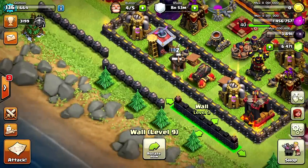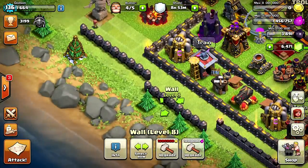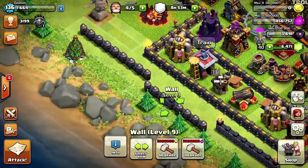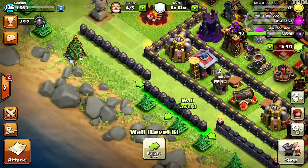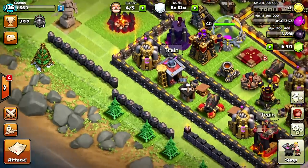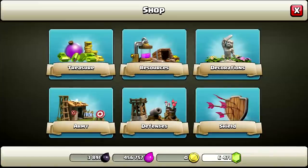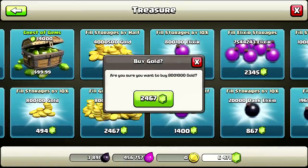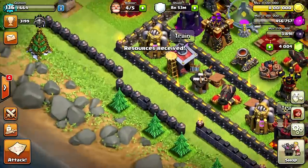Level 9s — that's when your base is really strong when you get level 9 walls! I can't upgrade all of those, I have to break them apart. And I need some more loot, I'm broke again. Level 10 walls — when you get there, that's when you're gonna start hurting.